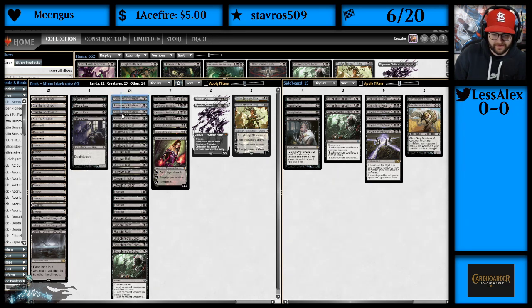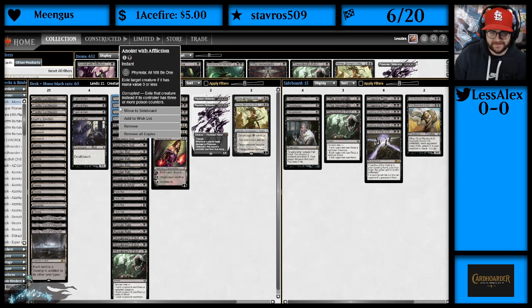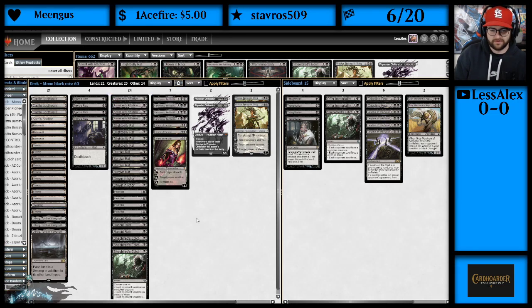We have Anoint with Affliction. It's a 2-mana instant from Phyrexia: All Will Be One. It exiles target creature if it has mana value 3 or less, or if its controller has 3 or more poison counters — corrupted — it just becomes straight-up exile anything.